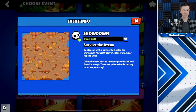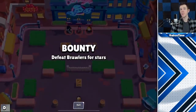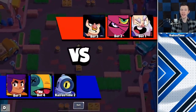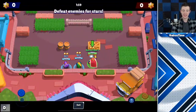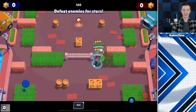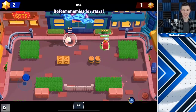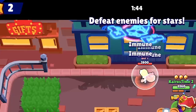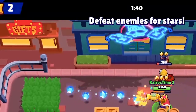Number 24 is two new showdown maps — Dune Drift and Stormy Plains, which is an original showdown map being put back into the game. Number 25 is that bounty matches are going to go from 2 minutes 30 seconds down to 2 minutes. Number 26 is a new city environment coming to some bounty maps as well as some heist maps — my favorite part is Barley's Saloon being up at the top.